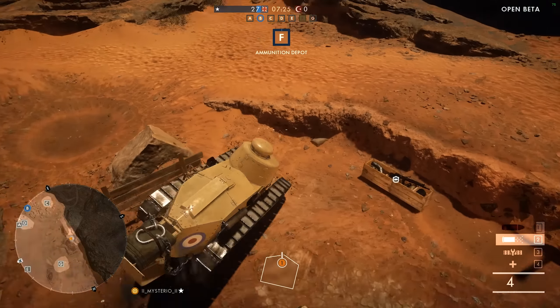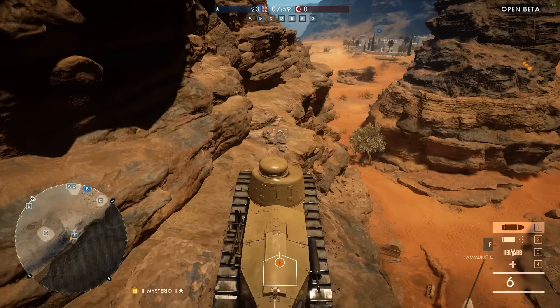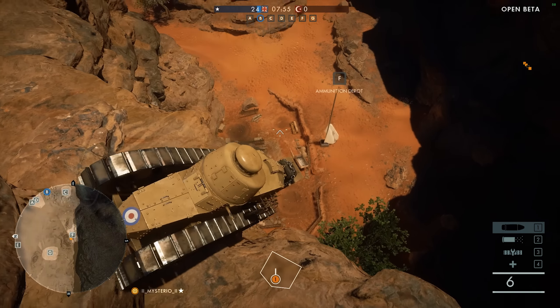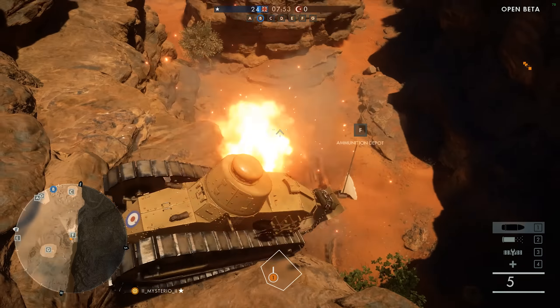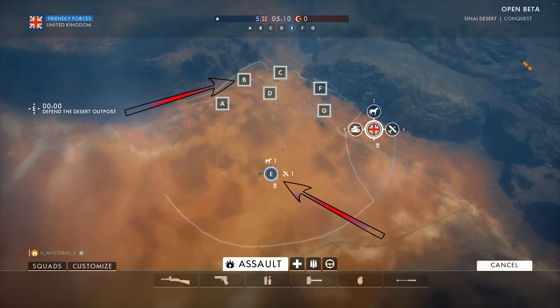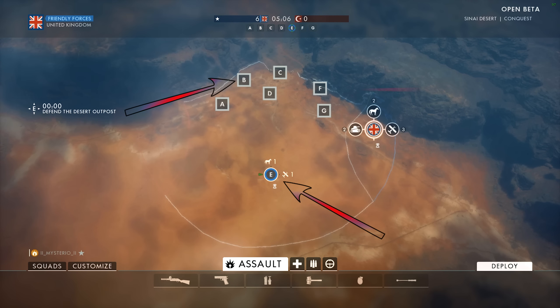I've received a lot of questions about the location of the flamethrower, the Tankgewehr M1918 and the MG 08/15. The flamethrower can be found at Bravo, the Tankgewehr M1918 is available at Echo, and last but not least the MG 08/15 can be found at Foxtrot.